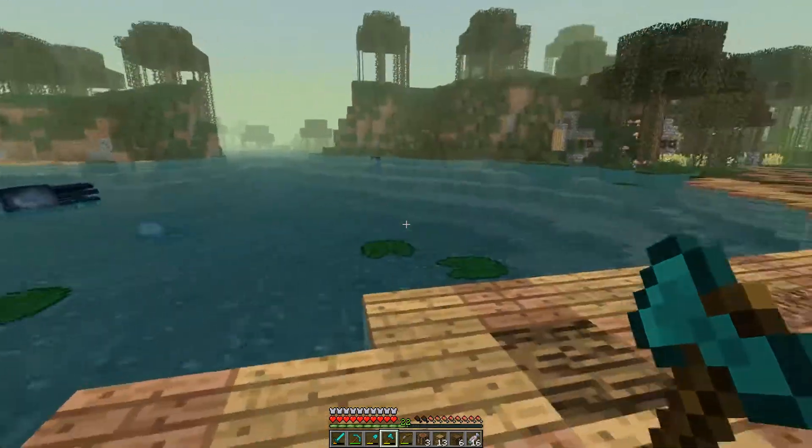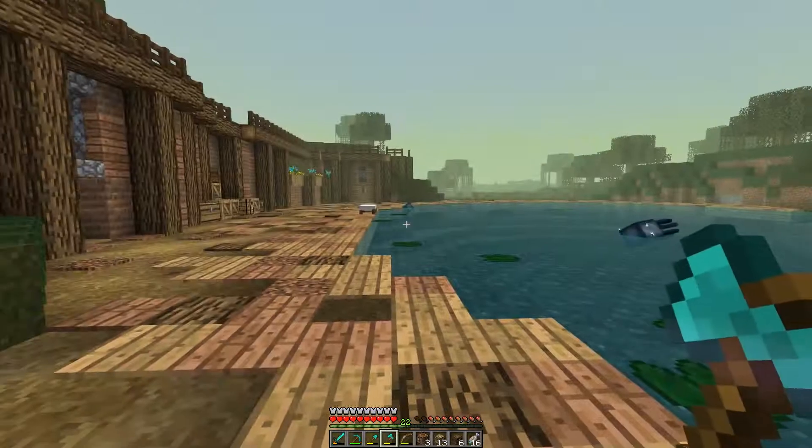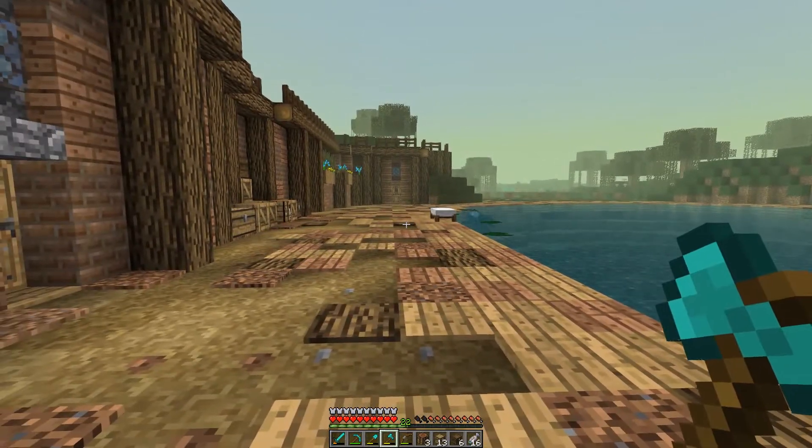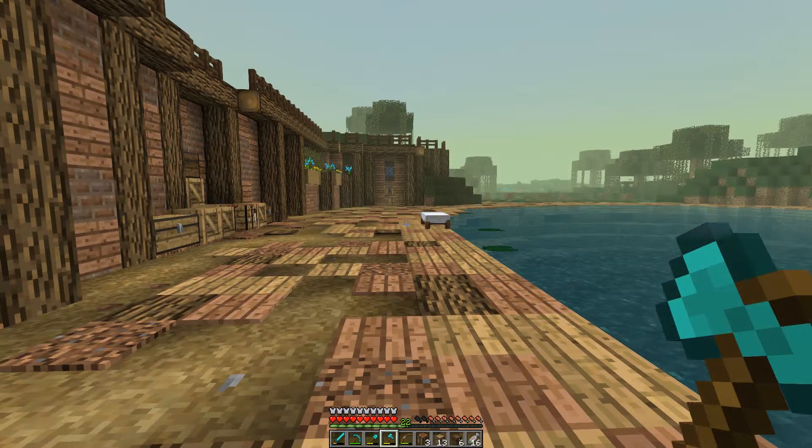I think the main exports from this area are going to be fish, fishing supplies, that sort of stuff, since this is a nice bay area — they've got a lot of water. I think fish and fishing supplies would be really good, and also like either wheat or bread. Some of the ideas they had: bakery, customs house, tannery.